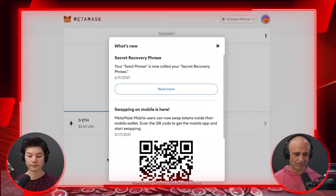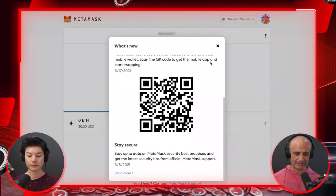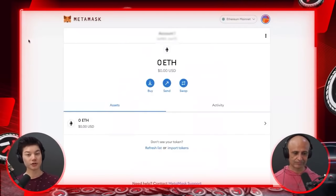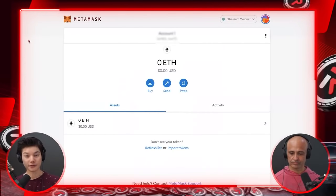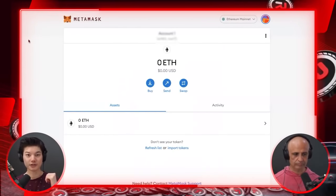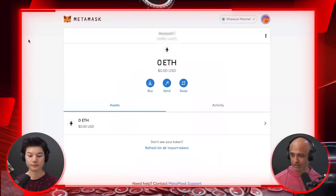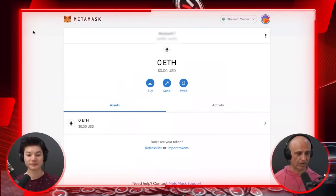Your seed phrase is now called your secret recovery phrase. Just to reiterate: make sure you keep that seed phrase very, very safe — no one peeking behind you — and that you always have access to it in case you need to recover your wallet. It's ideal to have more than one copy in different places.